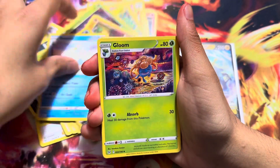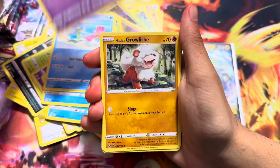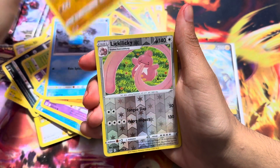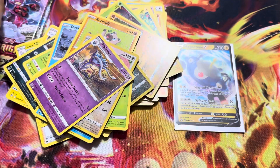Here we go. Energy, Gloom, Shuppet, Growlithe, Ducklett, Rockruff, Lickylicky, and Malamar.